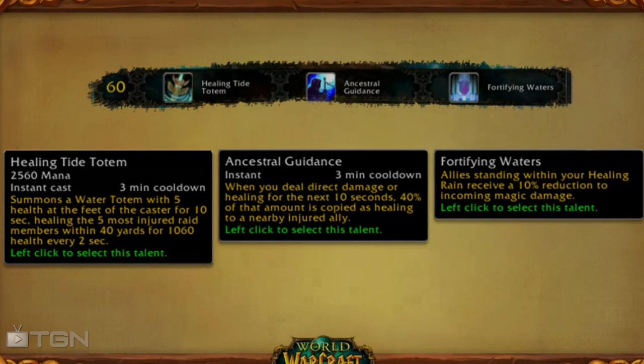Fortifying Waters gives allies standing within your healing range a 10% reduction to incoming magic damage — I find that one to be the least interesting. If I was playing Resto I would go with the Healing Tide Totem, but because I'm playing elemental, Ancestral Guidance for the win.